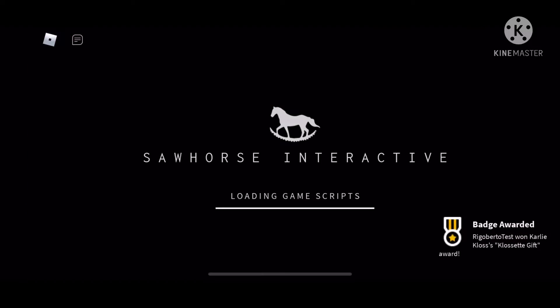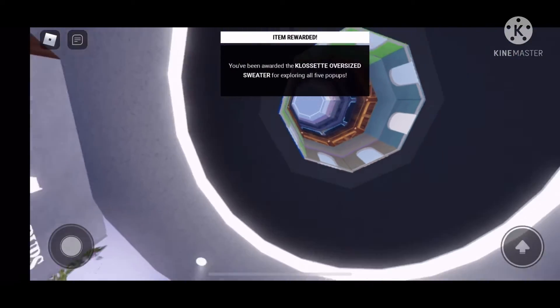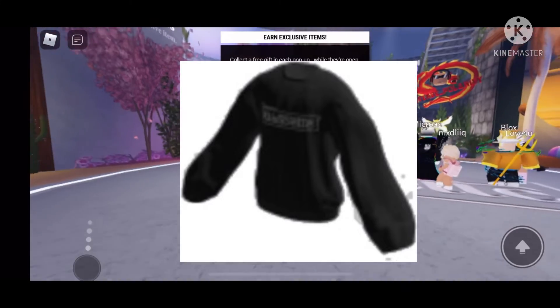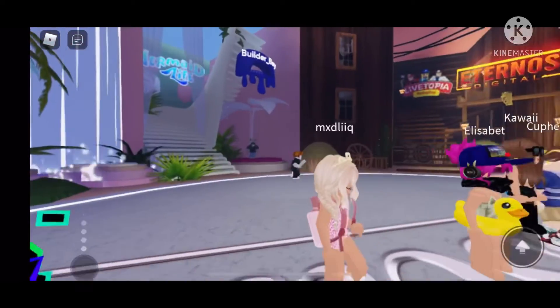Once you get all five of them, when you join the main game you'll get the costume gift, which is pretty much just a cool little sweater. I thought it would be a little bit more cooler, but anyway, that's how you get all the items in the costume event. I hope you enjoyed this video and it helped you out. Bye!